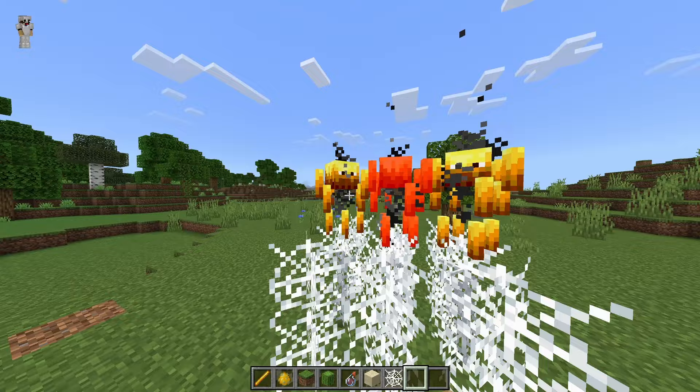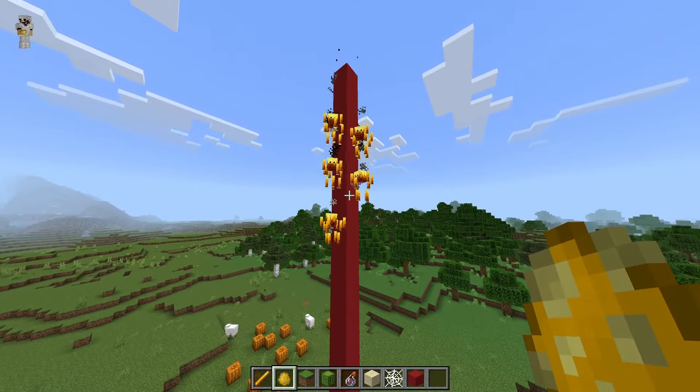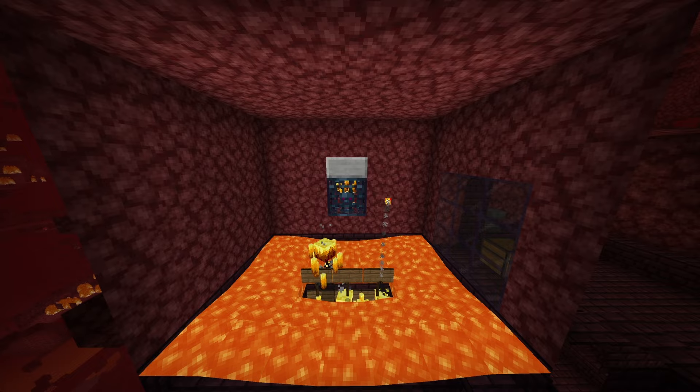Blazes will not fly into cobwebs, but cobwebs are cobwebs. And lastly, given the fact that a blaze can fly, it doesn't take fall damage — consider it a chicken. But in this tutorial, we'll be using a simple lava push method as seen in many other tutorials. Credit where credit's due. Let's get started.